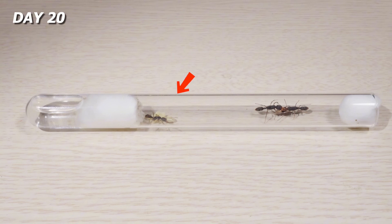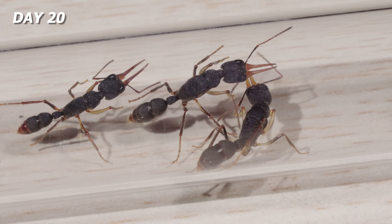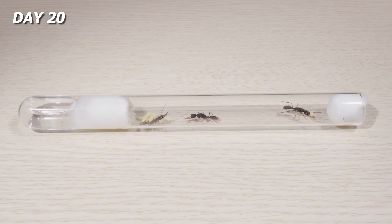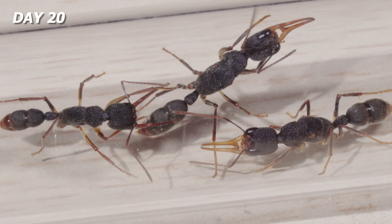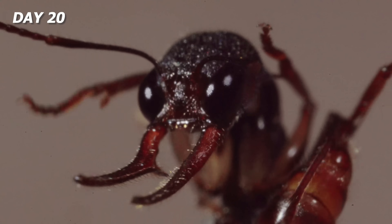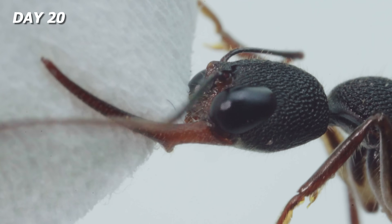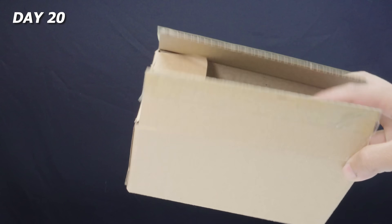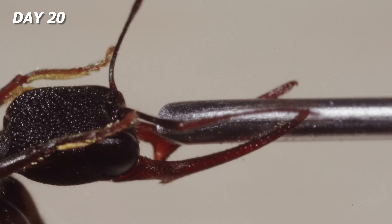Day 20, our very first worker ant has arrived. And shockingly, she's almost the same size as the queens — from a distance you'd need laser vision to tell who's the queen and who's the muscle. But what I couldn't stop staring at was her terrifying jaws. I decided to give them a paper test run. Cardboard. So what about iron?